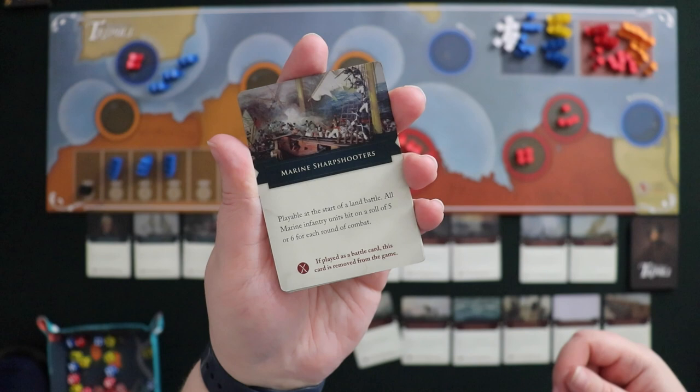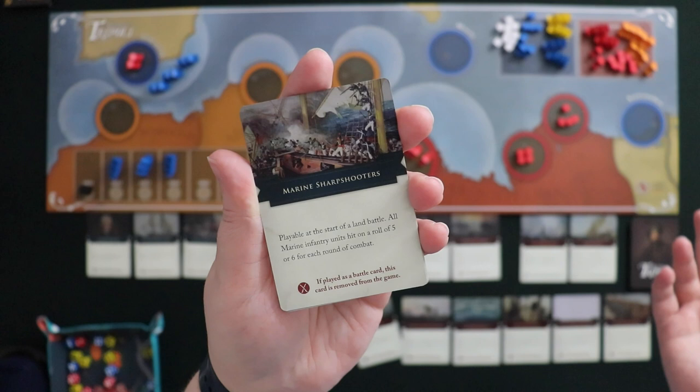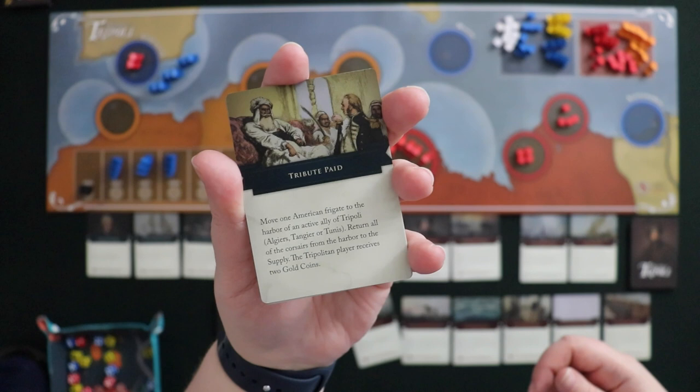I also have Marine Sharpshooters, but I don't have any marine infantry units out yet so I'll probably discard that for another purpose. Same for General Eaton Attacks Derna — I can't have Hamet's army yet, so that card has no use as an event right now, and I'll use it as a discard. I'll walk through how discarding works as we go through the turn.